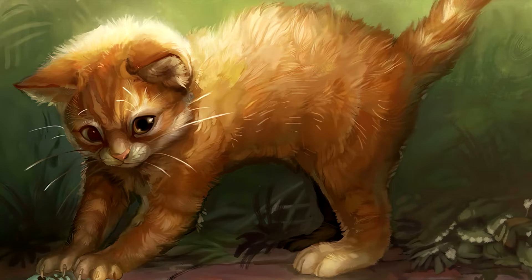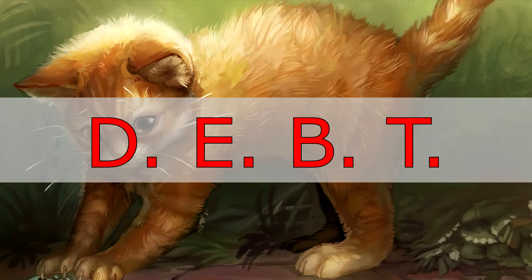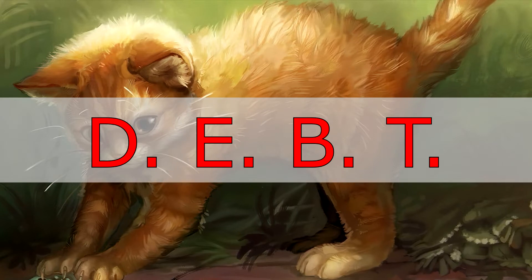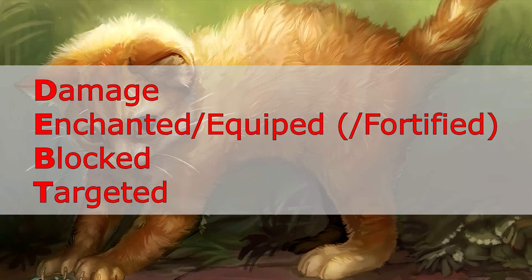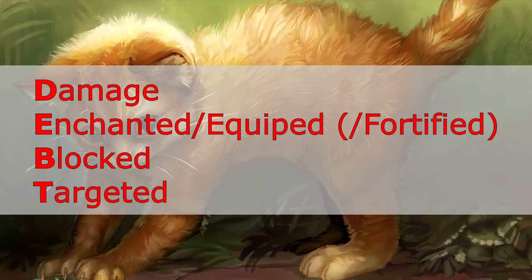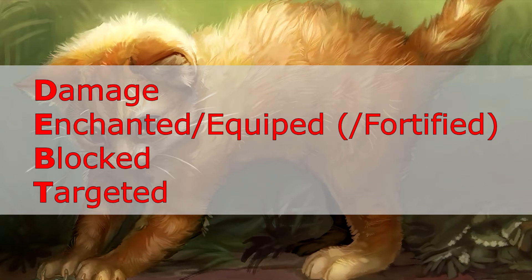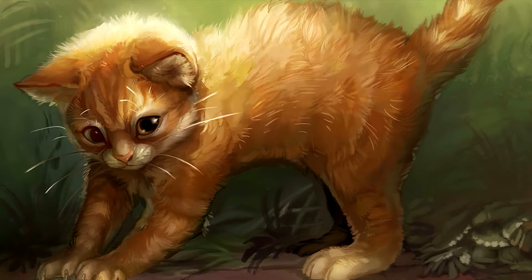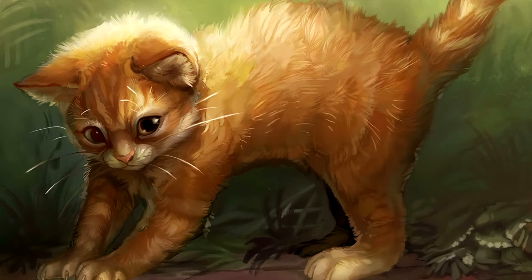So what does protection from actually mean? The easiest way to remember the 4 things that protection does is the word DEBT, D-E-B-T. D is for Damage, E is for Enchanted slash Equipped slash Fortified, B is for Blocked, and T is for Targeted. You will notice that I never said the word Destroy, only Damage. Usually when dealing with protection, it is for a specific color, a card type, a creature type, mana cost, or a player.